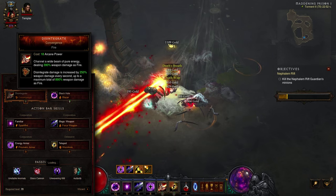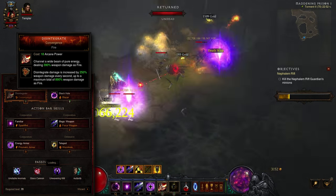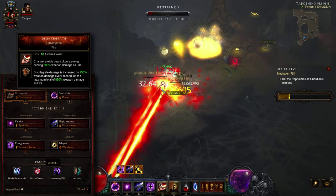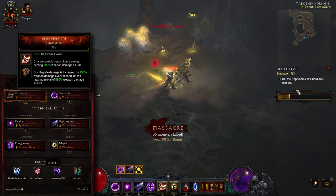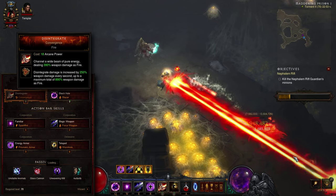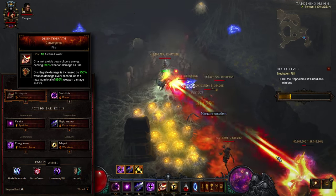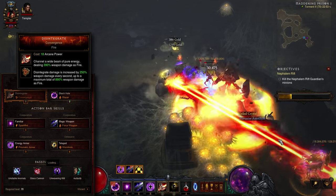Disintegrate is the primary damage dealer of the build. A channeled skill with a reasonable arcane power cost, it becomes even easier to maintain with the fire rune Convergence. While the rune itself offers no spectacular effects outside the simple increase of the width of the beam, the increased AoE efficiency and the ease of boosting fire skills makes it a great beginner choice. Note that Disintegrate needs 2 seconds to reach its full 890% potential, so pick a good position to start channeling from and root yourself in place. Kiting will only hurt your DPS.